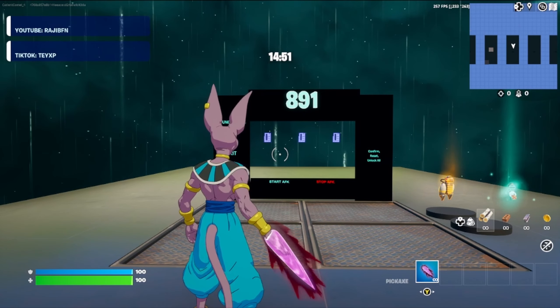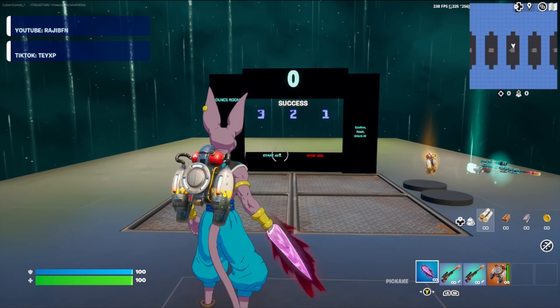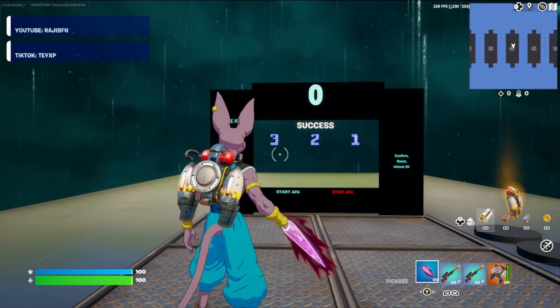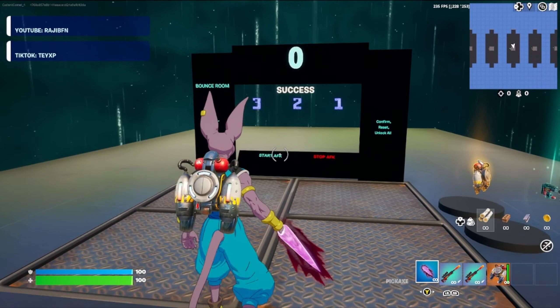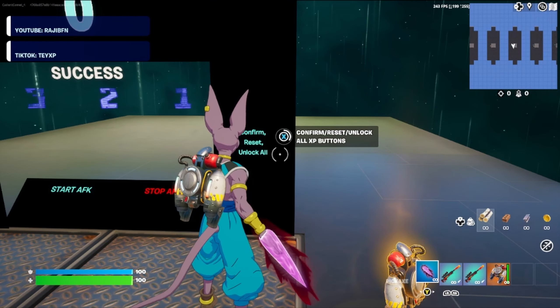I will see you when the timer hits zero. And just like that, the timer's at zero. We can go ahead and enter the code. The numbers you're going to want to enter are 3, 2, 1. Once you get those numbers entered, go ahead and come over to the confirm button and press it.